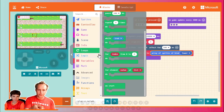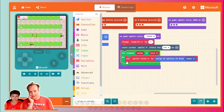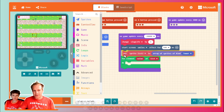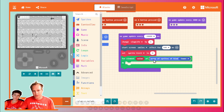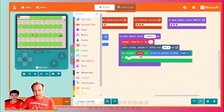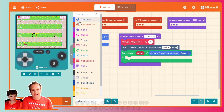We didn't do the for-element-value-of yet. This is a list — this list contains all the sprites at that point, and then you want to iterate through that. What I'm going to do is just do this. Value is our tower, and then we can just destroy the value.